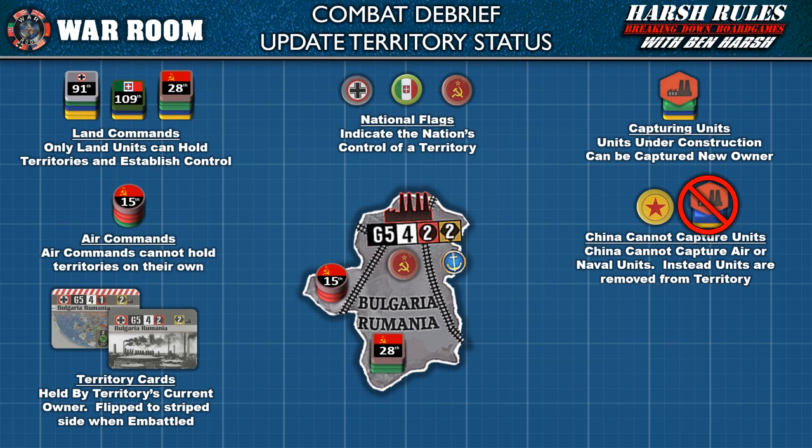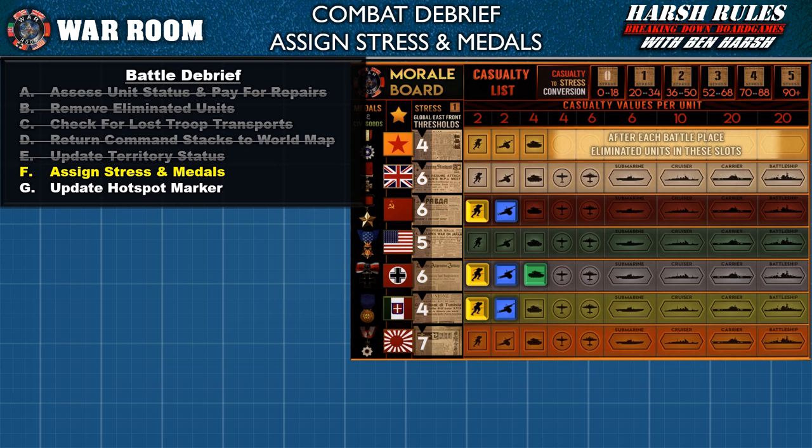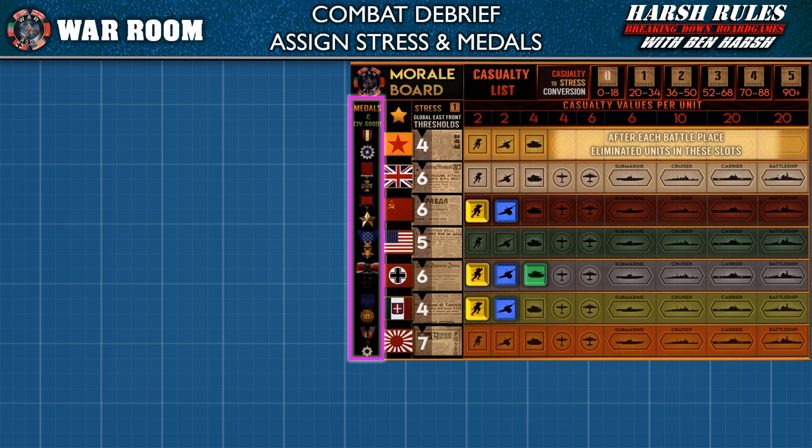When reviewing territory status after a battle, players may need to replace or retain the national flag. If the new controller is the original controller as indicated by map color, simply remove all flags; otherwise remove the current flag and place the new controller's flag. Players should also check for captured units — if a territory changes hands, any units under an industry token are captured and deployed under new ownership during phase five refit and deploy. Note: China never captures air or naval units, which are removed to storage.